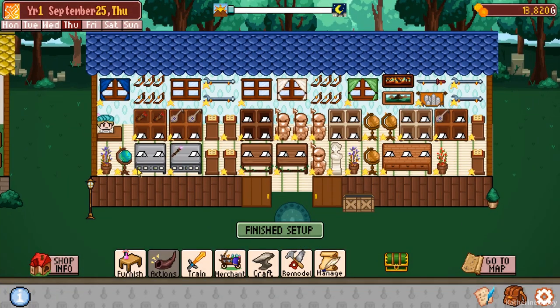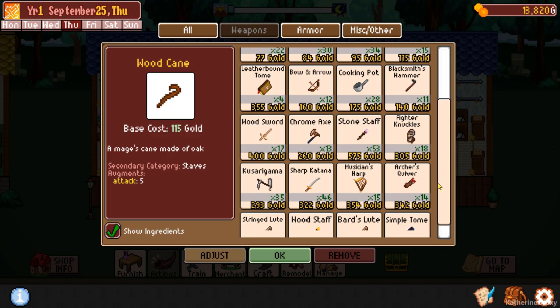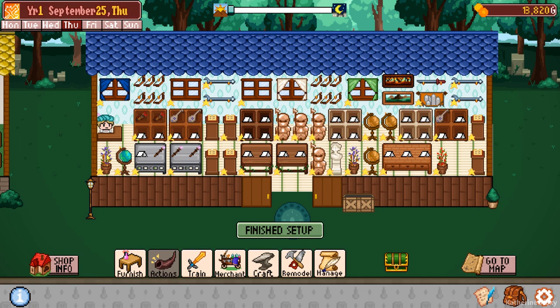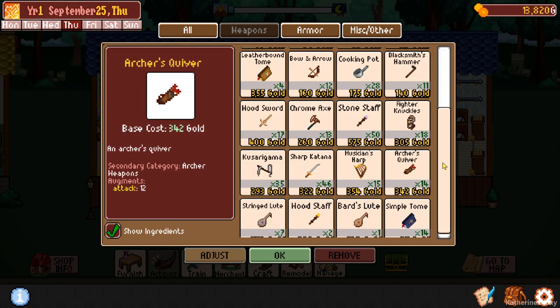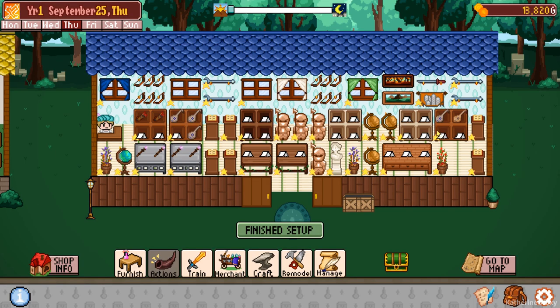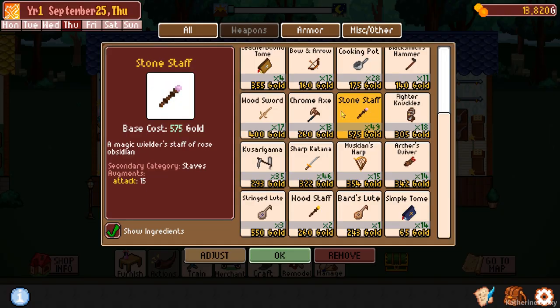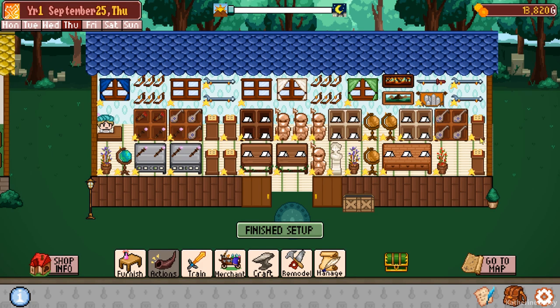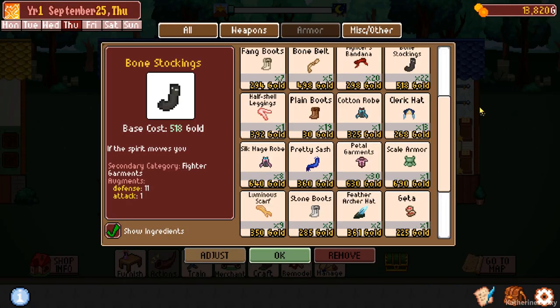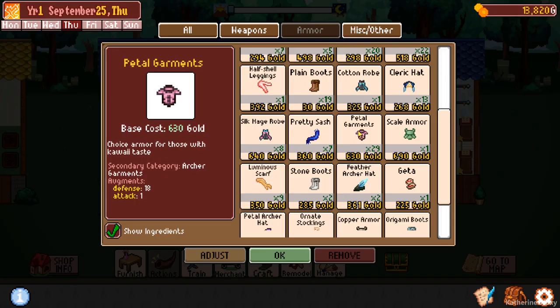Our shop is looking very snazzy. Let's put out the stuff. We have 53 stone staffs — stone staves. And we have stringed loots; I normally have a whole section of those. Sometimes I put out other harps and different things. This shop is capable of making around 77,000 overnight, depending on how much stuff I have. But of course I'm out of scale armor, so I'm having to go to the lower petal garments. Silk mage robes — we can put those out as well.